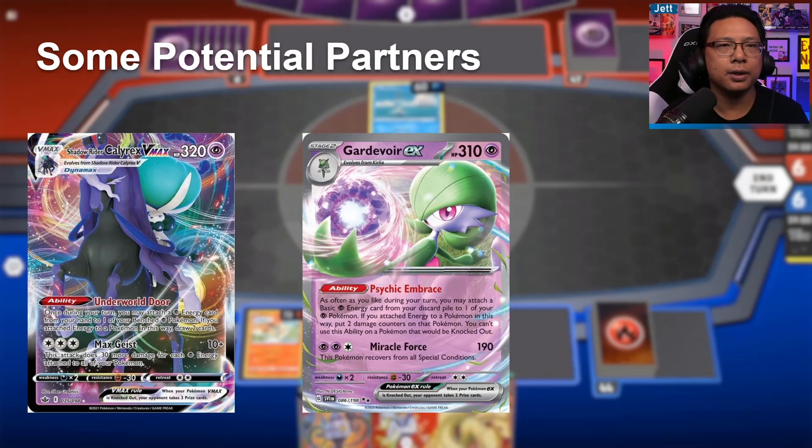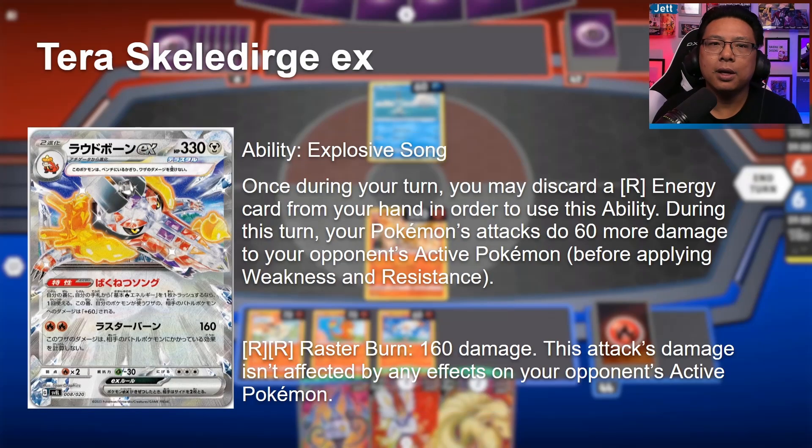Terra Mewtwo EX could see play with Shadow Rider or even Gardevoir EX, though it's a little awkward — Gardevoir wants to load as much energy as possible onto one main attacker, while Mewtwo wants energy spread across multiple Pokémon. The Shadow Rider pairing makes a little more sense than Gardevoir, but both could be cool.